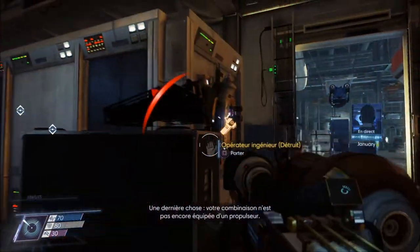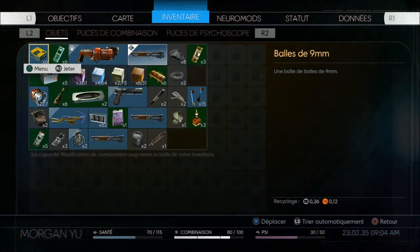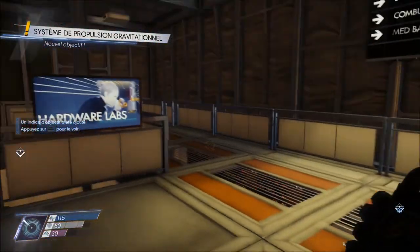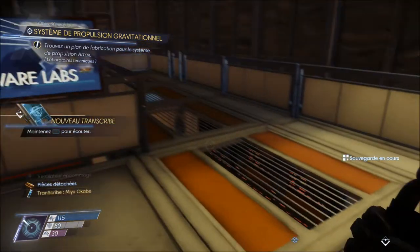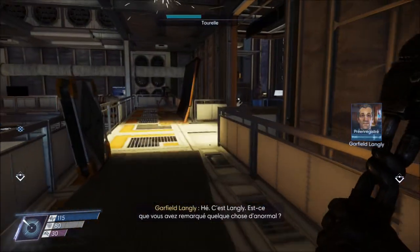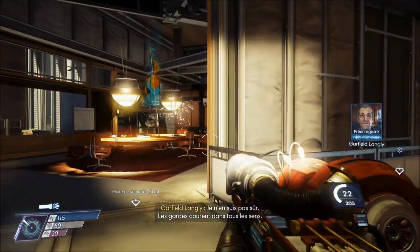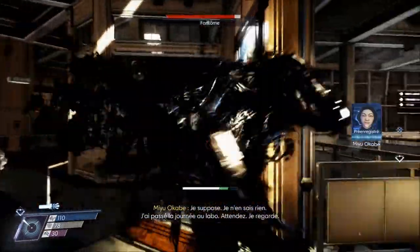And then a Phantom catches me off guard — it also damaged my glue cannon ammo. I use another medkit — they drain so fast. Passing through here. Found a transcrib — you can listen to audio logs in the background, very Bioshock-style. It's quite stylish. It's really a mix of Bioshock and Dishonored. And for the setting, a bit of Dead Space too. Then suddenly a Phantom I hadn't seen — and he took all my glue. I should have switched to the gun. He barely loses health.